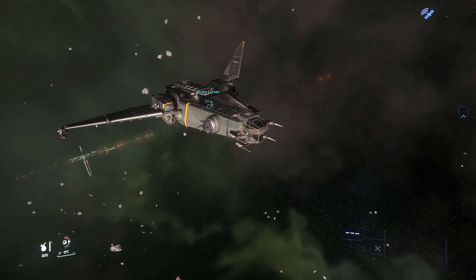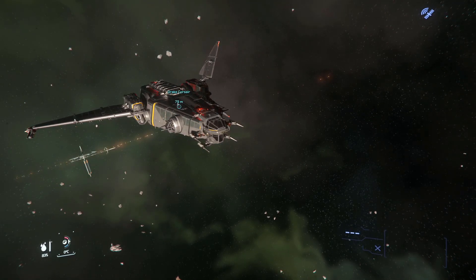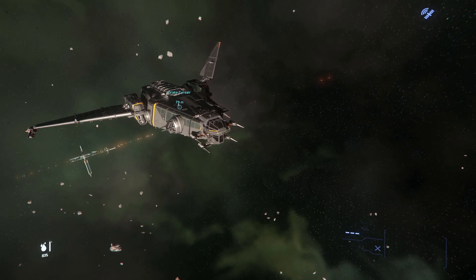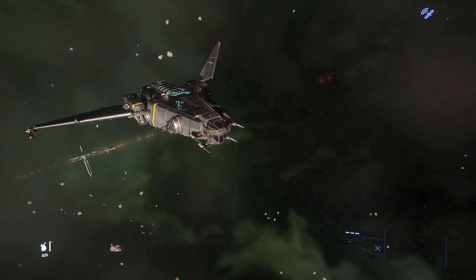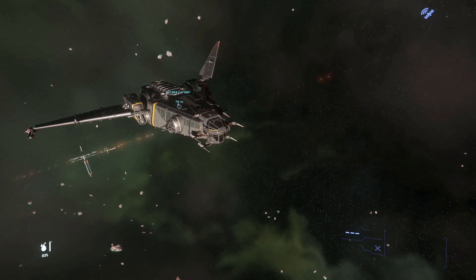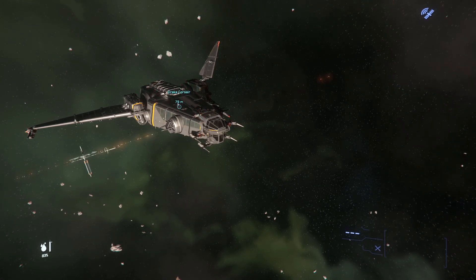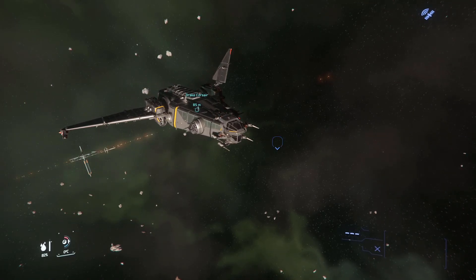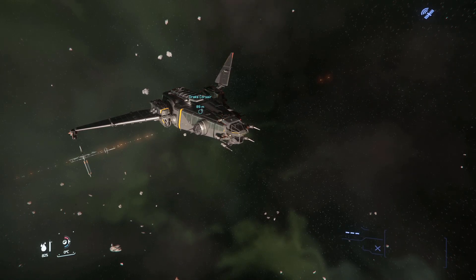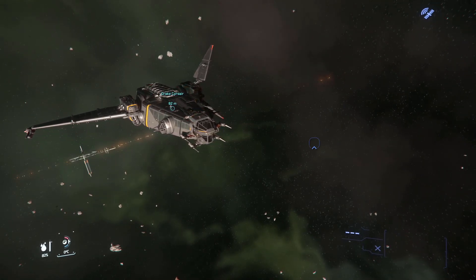I don't like the asymmetrical wing setup — I think they're trying to replicate one of those Star Wars ships. I think Chris Roberts at Cloud Imperium Games is doing it all the time, trying to get as close as possible to existing pop culture trends to copy them without getting sued. However, the wing doesn't annoy me too much; it fits into the structure of the ship, so it's not too much of an irritation for me.